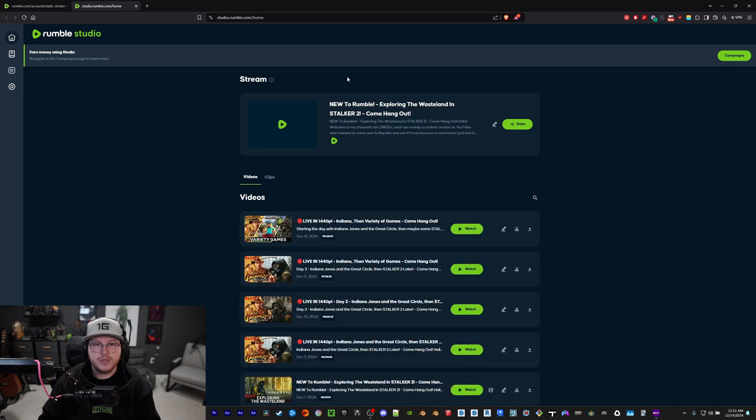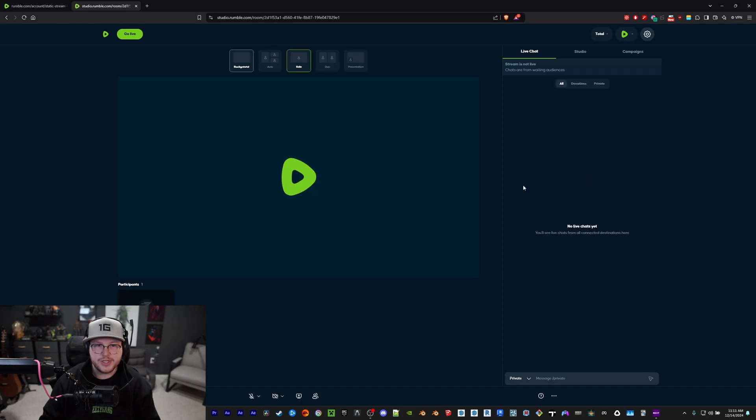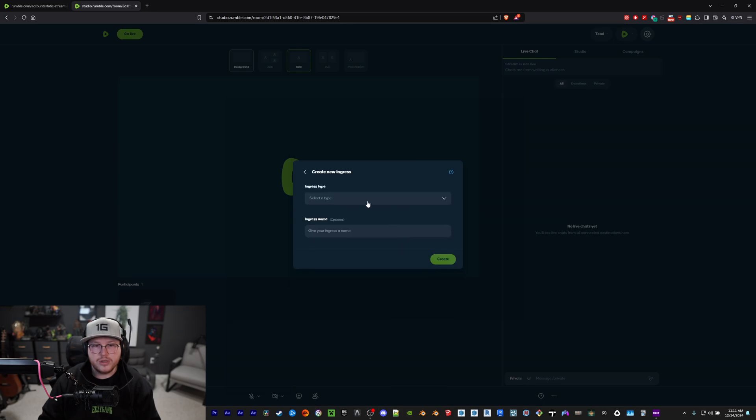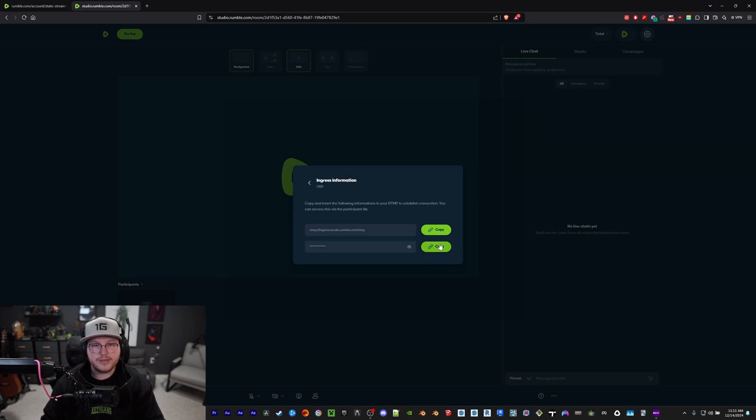In Rumble Studio, you click on it and go to manage participants, then ingresses, and create a new RTMP ingress — I just put OBS there — and it will create this server and stream key.